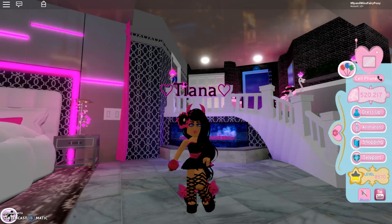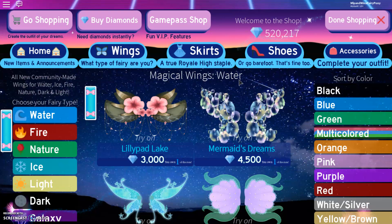I just found out that there are 85 brand new pairs of wings in Royal High. I'm not sure if I can show them all in this video, but I'll definitely show a few of them for sure. So first we will take a look at some of the water wings, since these are the top in the shop.